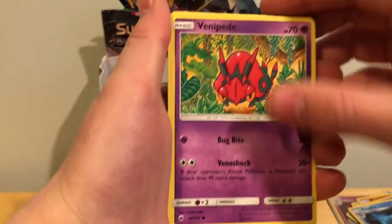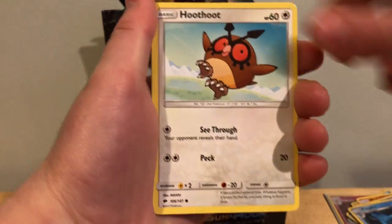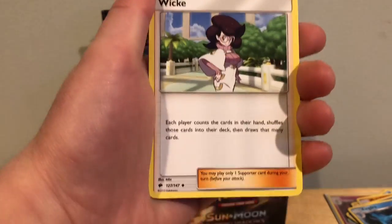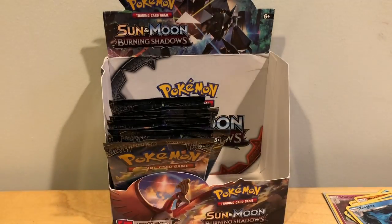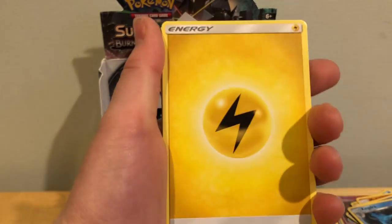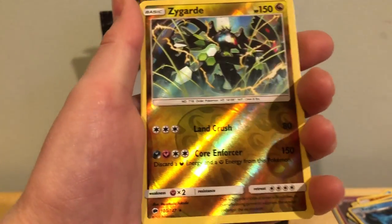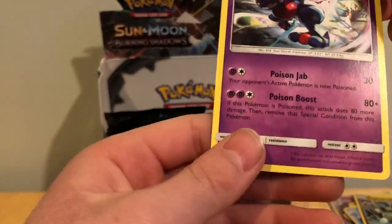So first up we got Venipede, Horsea, Mudbray, Ledyba, Hoothoot, Dark Energy, Mount Lanakila, Wicke, Escape Rope, Reverse Holo Tormenting Spray, and a Weavile non-holo rare. We got Zubat, Noibat, Stufful, Mudbray, Tynamo, Lightning Energy, Lunatone, Plumeria, Seedra, Reverse Holo Zygarde which is a Rare — that's cool — and a Toxicroak non-holo rare.